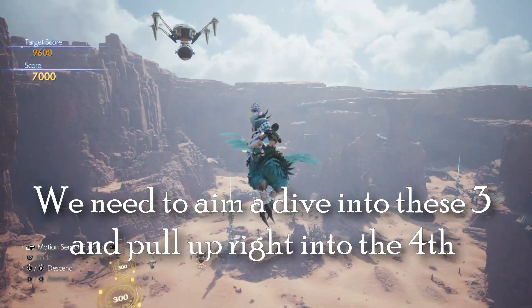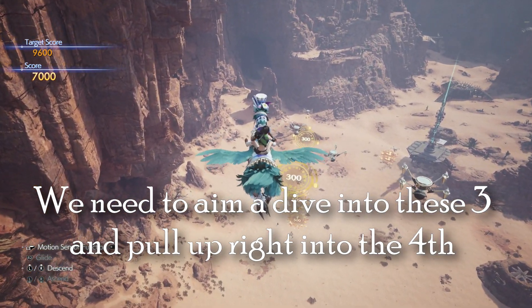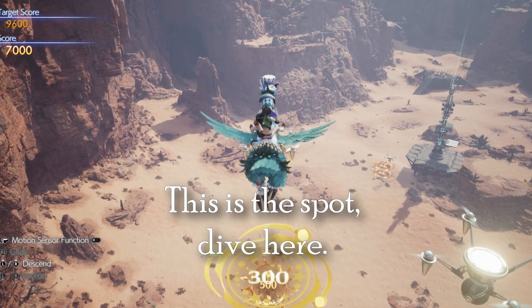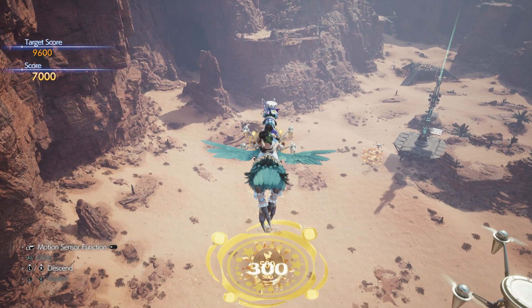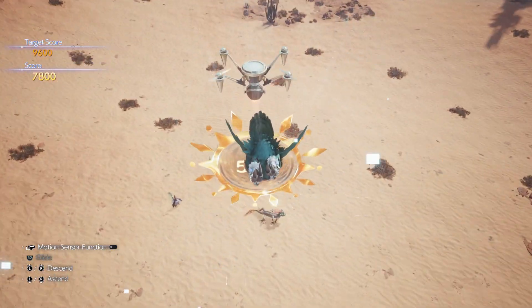Now we're just going to need to aim to hit all three of these in a row. A nice big dive and then we're going to pull up perfectly timed into the fourth one. Right here, this is the spot — there's like a one inch on the screen between the feet and the marker. We're going to dive right there. Bam, hit it. Bam, barely hit it. Pull up.